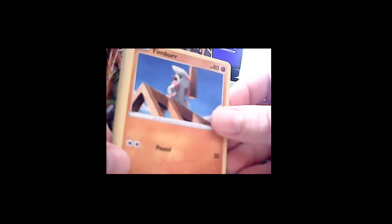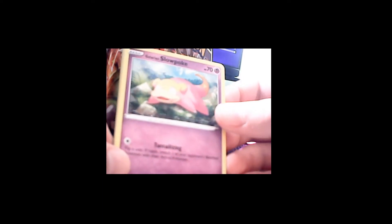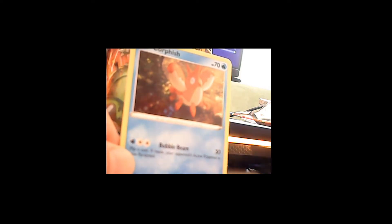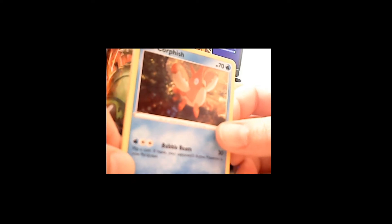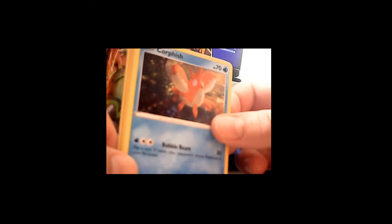We'll see how Conkeldur can do — maybe we've got a Trick Room team coming here. A Galarian Slowpoke — we have a very slow team. Galarian Slowbro or Slowking, we'll see how I build the team. Corphish — I'm not sure if that's even in Sword and Shield, but it is. That could be fun. A big-time Trick Room team. Salandit — okay, so now we get a little speed, so we don't have to run pure Trick Room.